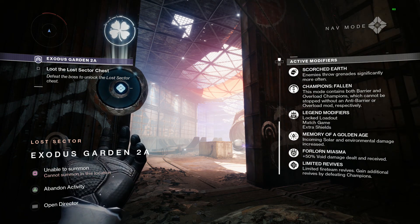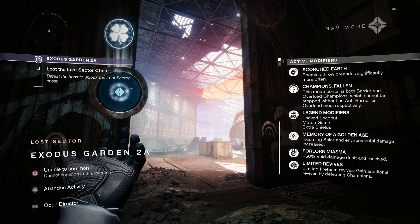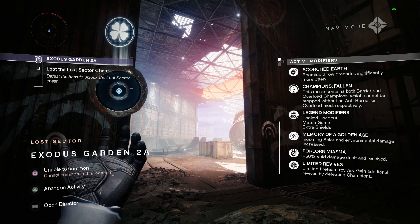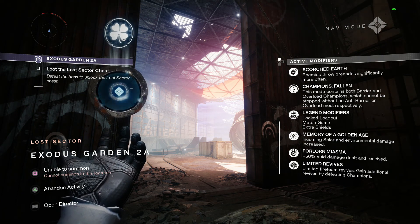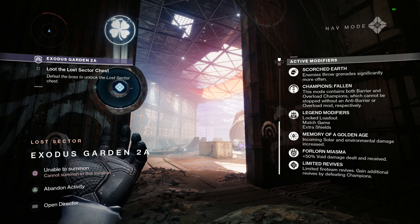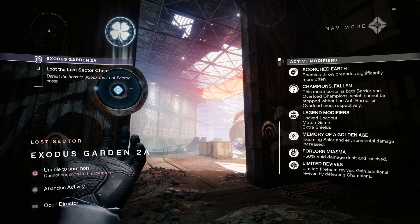The legendary modifiers are locked loadout, match game, extra shields, memory of a golden age — incoming solar environmental damage increased. There are some Fallen with solar cannons that you want to stay away from because they're pretty much a one-shot. Forlorn miasma is 50% plus 50% void damage dealt and received, and limited revives. This is a pretty easy one — I'm at about 1270 light level so it does feel pretty easy.